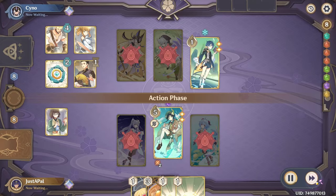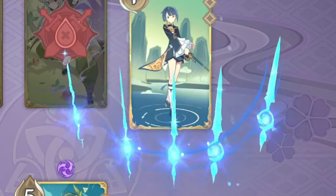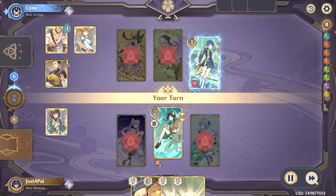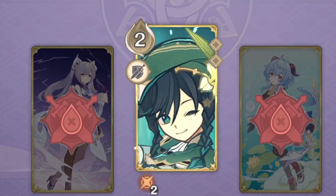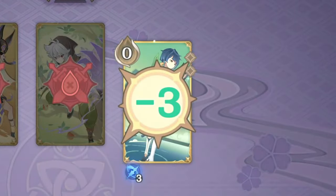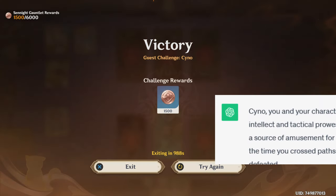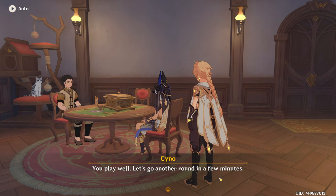I won't reroll any of these dice. I'll use Venti's Elemental Burst to deal three damage and eliminate the opponent's character. Time for takeoff! Sino, you and your characters were no match for my superior intellect and tactical prowess. Your feeble attempts were nothing but a source of amusement for me. Farewell, and remember this day as the time you crossed paths with true greatness, only to be thoroughly defeated. You play well — let's go another round in a few minutes.